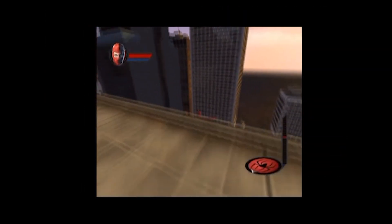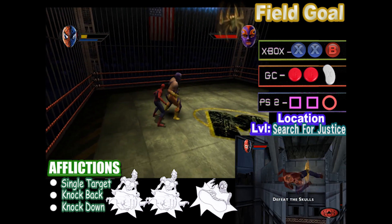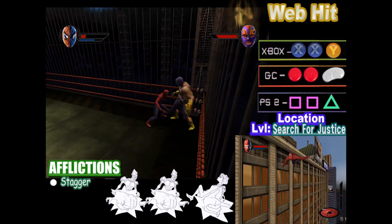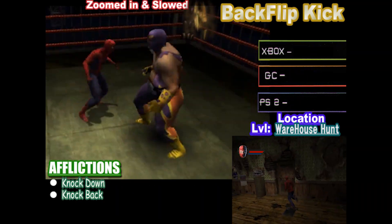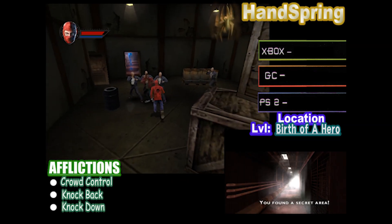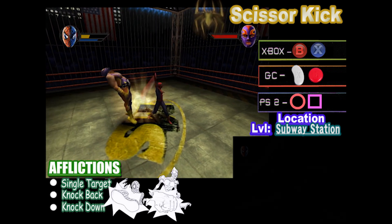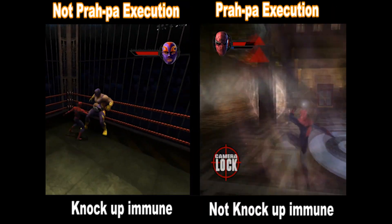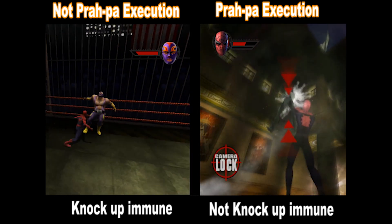Now it's time to demonstrate the combo moves you will unlock throughout your playthrough. What better way to show off your new moves than in the ring against the old ball and chain? Certain enemies like this luchador will have an immunity and the combo move will not properly execute, so I'll be switching over to the common thug, since they are not immune to any combo, making them the perfect sparring partner.